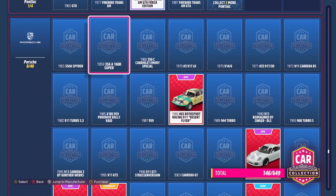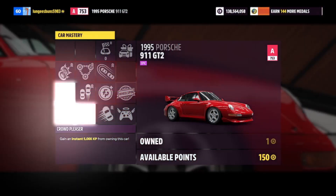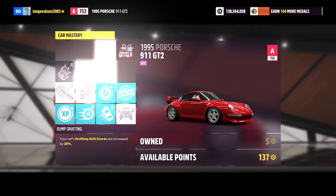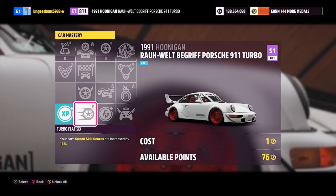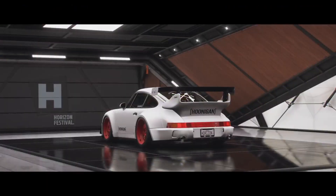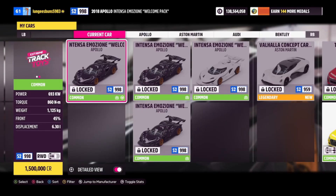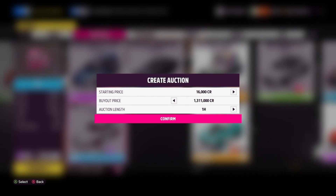For this Forza Horizon 5 money glitch method, head to your car collection, filter by Porsche, and find the 1995 Porsche 911 GT2. This car can be purchased for 550,000 credits. Get in the car, go to car mastery, and upgrade the skills along the path shown on screen. This gives you a regular wheel spin, and the top perk gives you the Hoonigan Porsche. Once unlocked, get inside that Hoonigan Porsche, go to its skill mastery, and you can get a super wheel spin. Switch to any random car, then go to the auction house and list the Hoonigan Porsche — you can sell it for 1.3 million credits, giving you a profit of about 800,000 credits. Plus, you also get a regular and a super wheel spin, which give you more credits, cars, and other in-game rewards.